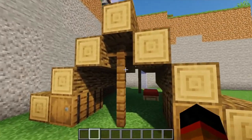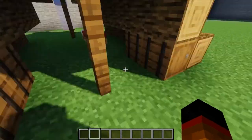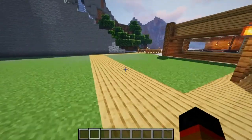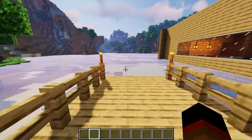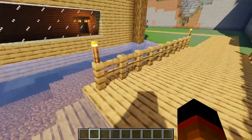Over here we have a tent, although it's made out of wood so it's not really a tent, is it? We have four barrels and a bed, because what's good camping without a bed. And over here we just have a very simple docks — or I guess you could call it a fishing place — and you can go down into the water.